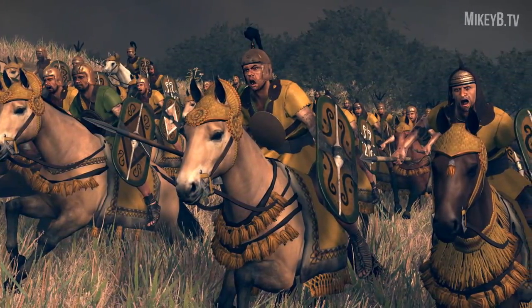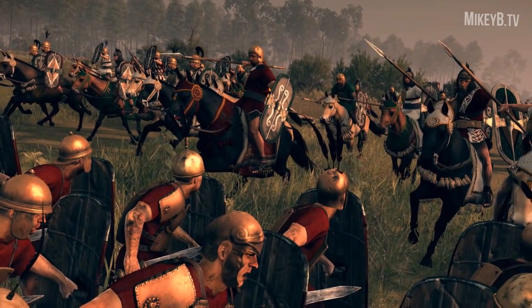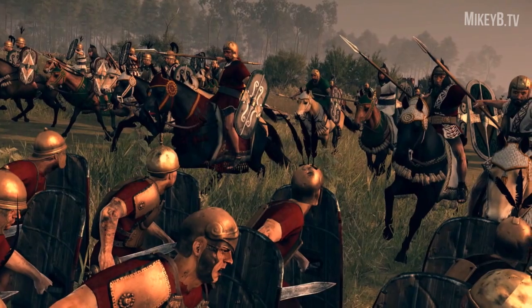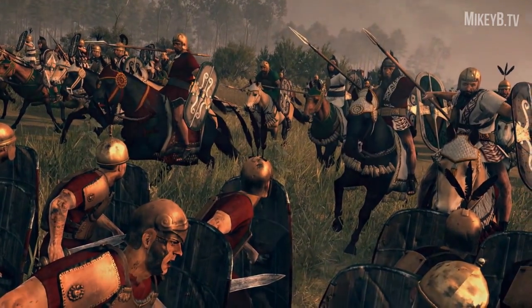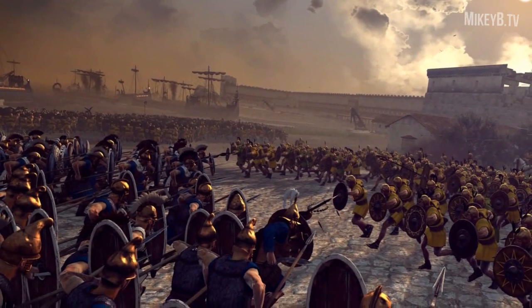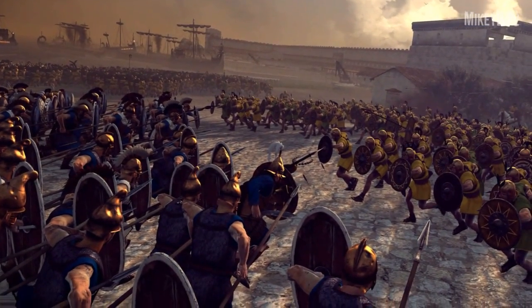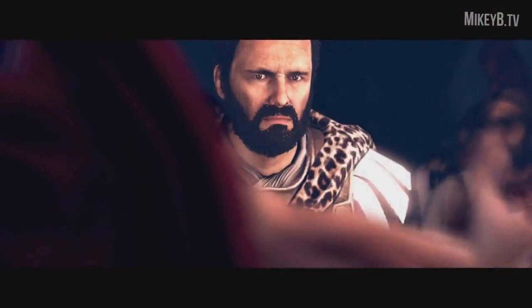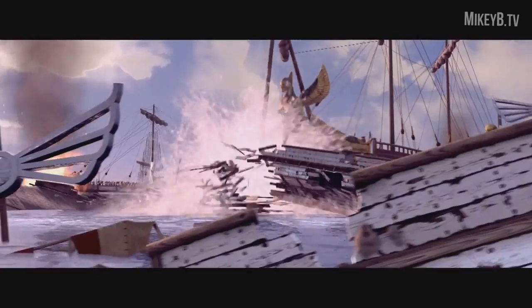On top of all this, there is also a brand new set of mercenary units: the Etruscan Hoplites, which are basically Italian spearmen trained via the traditional Greek hoplite way. There are also Samnite Warriors who are heavy infantry, and Campanian Cavalry who are heavy cavalry noble horsemen.